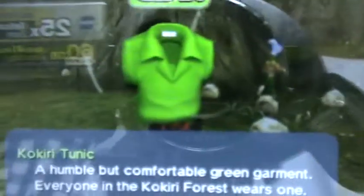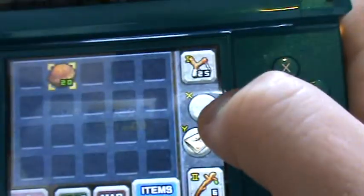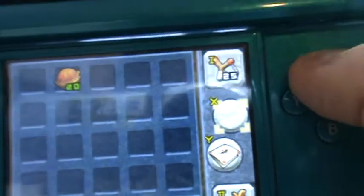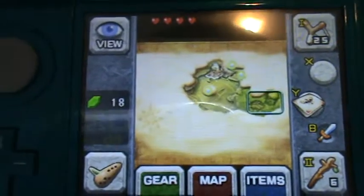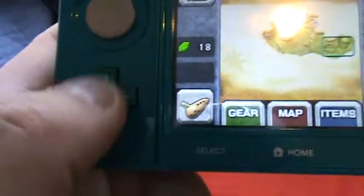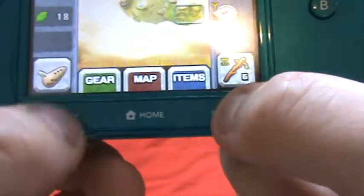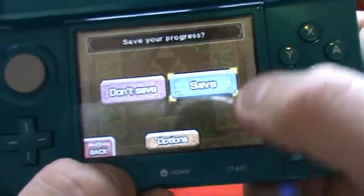Up here we've got information about the items — the green tunic and the items listed here. You can assign certain things to buttons. On the main screen you've got the sword, rupees, and everything like that. The D-pad does nothing here, which is unfortunate.